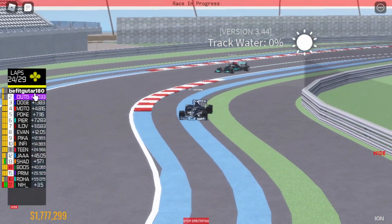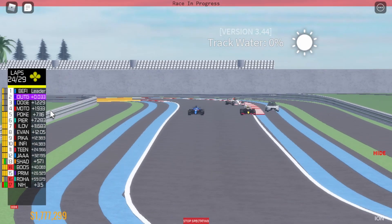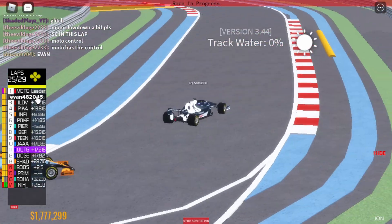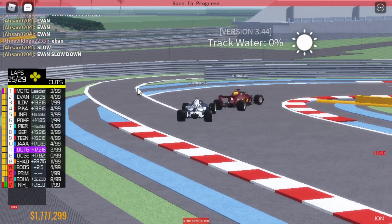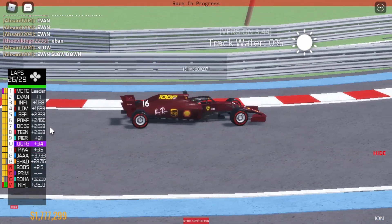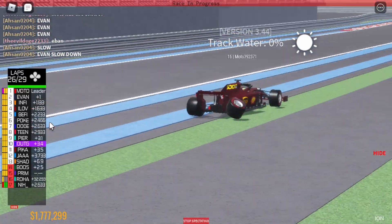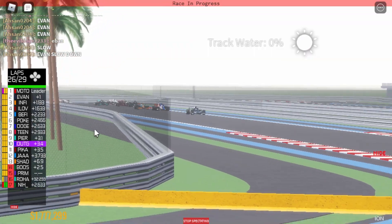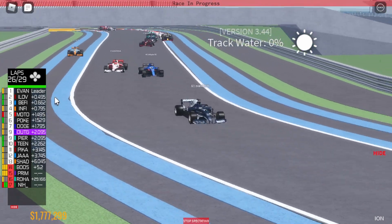All of them are actually cutting turn two there — that's concerning. What is the FIA going to do about that? Evan and Infinity have completely sent it for some reason — that's gonna be a penalty if they stay ahead. Infinity drops back and Evan does the same. Now Moto's going — Moto sends it! The gap is already one second. Evan and Infinity are up into second and third, but Moto went wide — that's a cut, he's down positions. Evan's now in the lead — the keyboard warrior has taken the lead of the race on a mouse track!